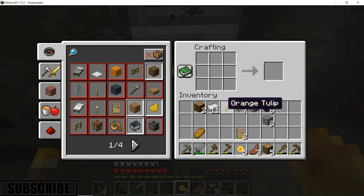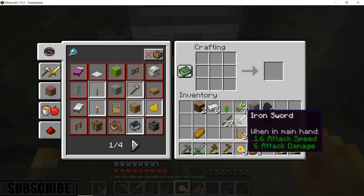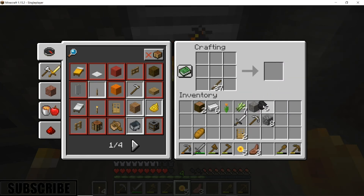Now we can craft some sticks, craft torches, and then we do that. And then spend the rest on torches I guess. There we go.